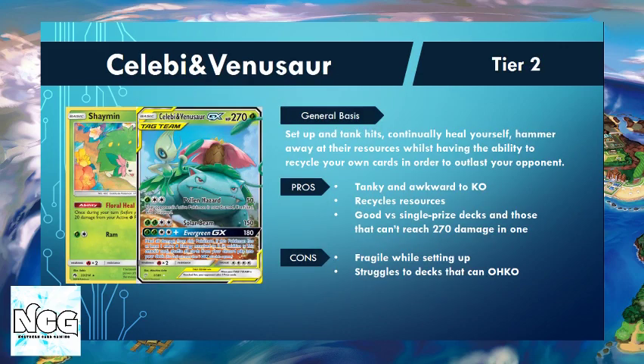The first deck we're going to look at today is the Celebi and Venusaur Tag Team GX. We've put this into Tier 2. It has seen a little bit more play over the last few weeks at Cups and Challenges and other events around the UK and the US. The whole idea of this deck is we set up our big Celebi and Venusaur, a 270 HP basic Pokemon.